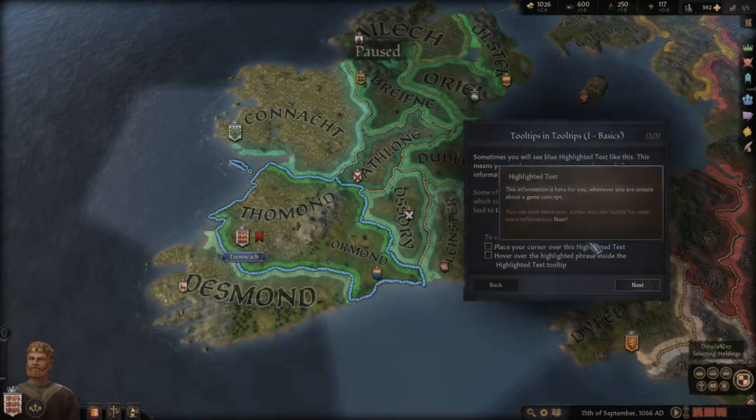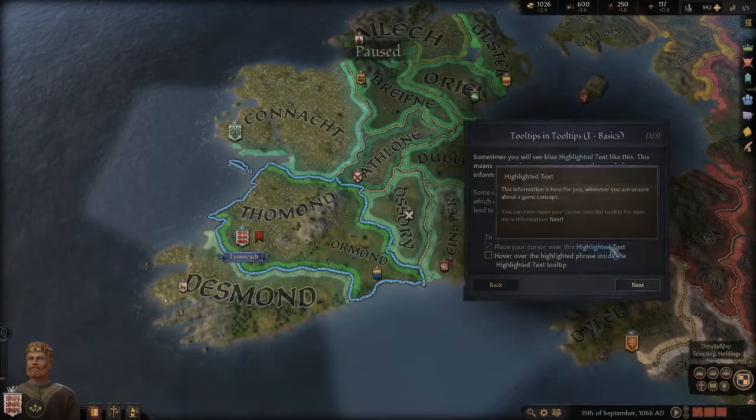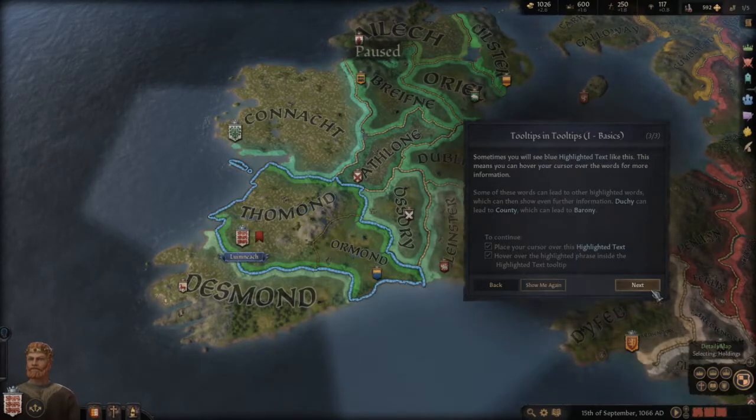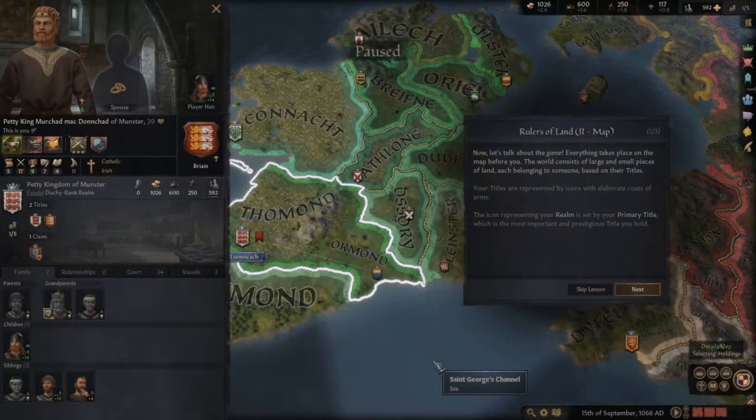So you can hover over highlighted text to get tooltips — and even hover over highlighted phrases inside highlighted text tooltips. This highlighted text inside highlighted text — okay, sure. That's neat.